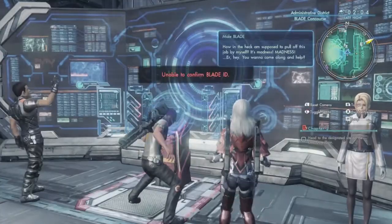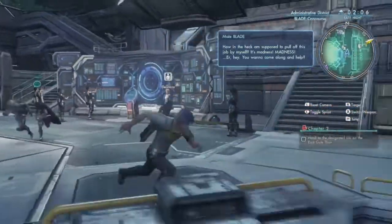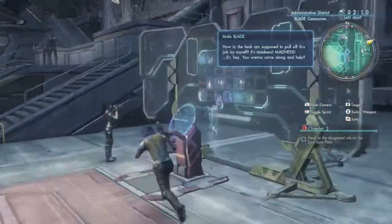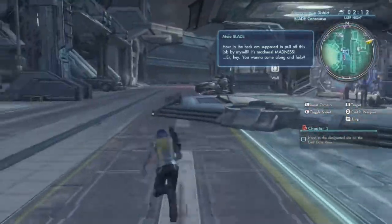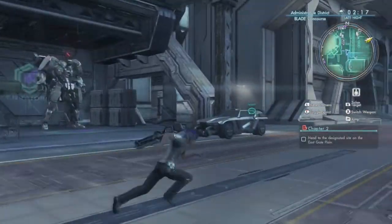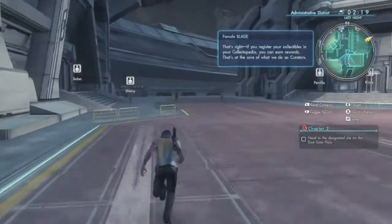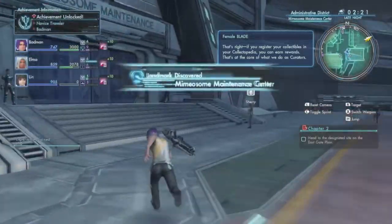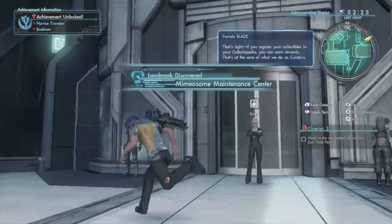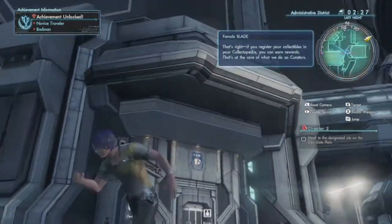This is the mission segment where we can grab any missions we want. We do not have blade ID yet so we can't take a look at it. This is also our scout where we can hire other people to come help us. Over this way is where some of our party members will hang out — there's basically some looks around other members and random people hanging out here.